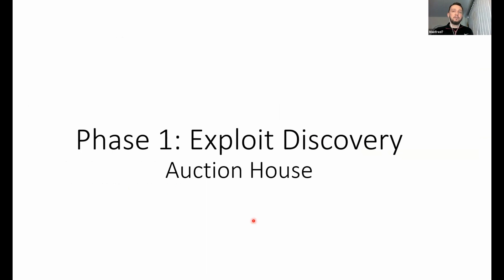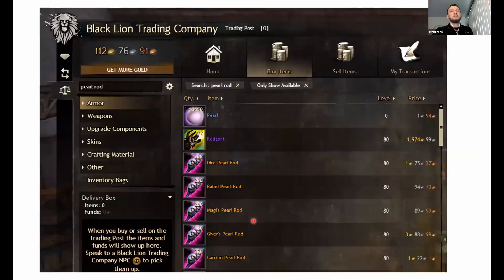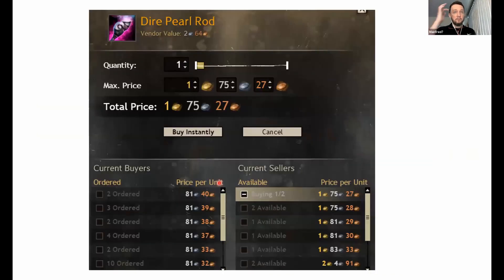Phase one: exploit discovery. We're going to be looking at the auction house. This is a typical screen when interacting with the auction house inside the game — you see items listed with their prices and quantities available. You can buy an arbitrary number of items up to the amount available for sale. If you want to buy three items but only two are at one price tier, it'll buy two at that price and one at the next price tier.